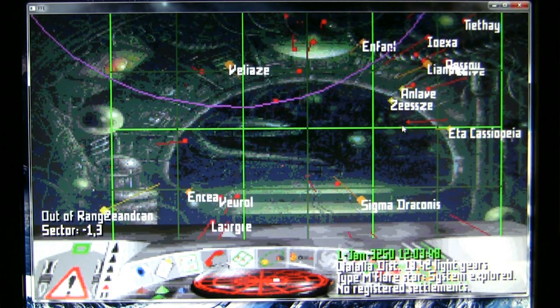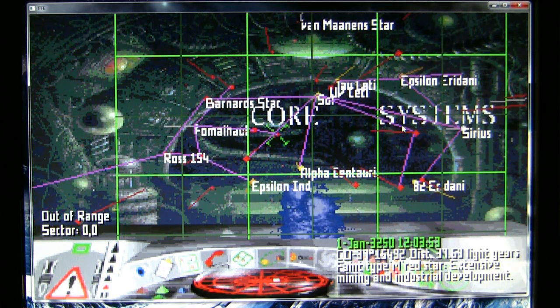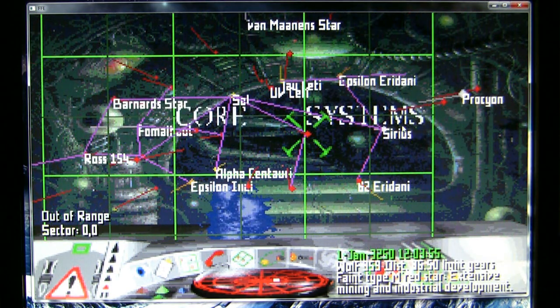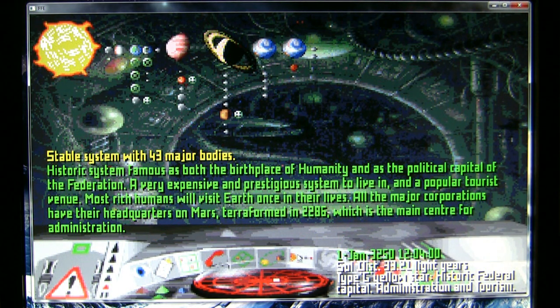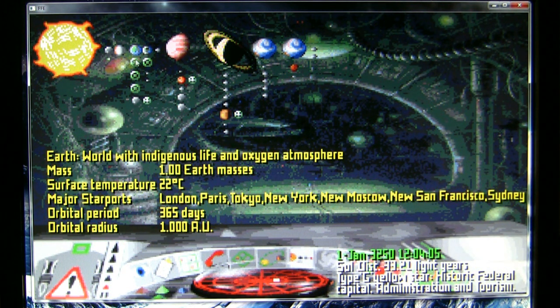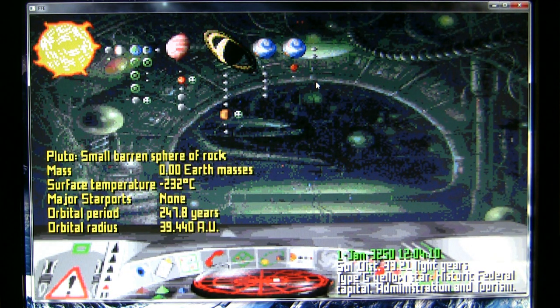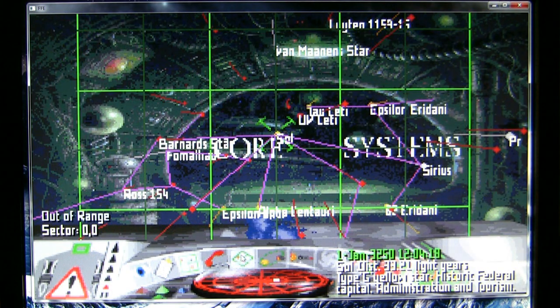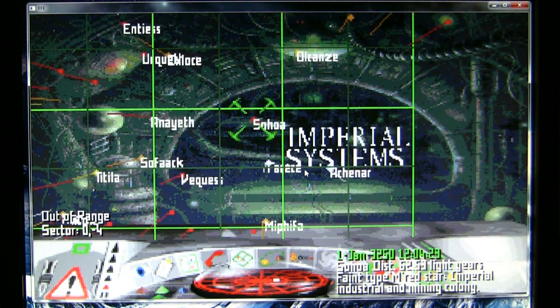Going down — which is of course a relative condition in space — we end up in the core systems, the home of the Federation. You can see the Solar System here, with the Earth and the Sun and various other familiar planets. Pluto is still listed as a planet, as it was back in 1995, and this never got updated in the meantime.